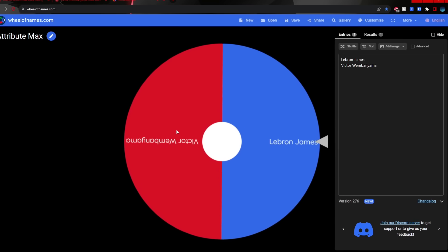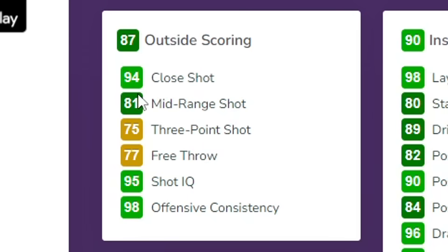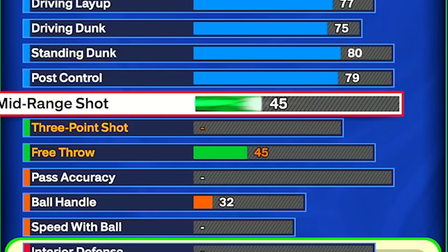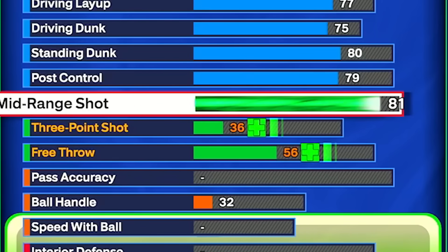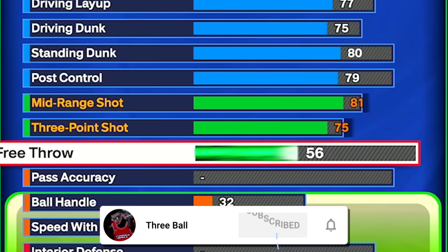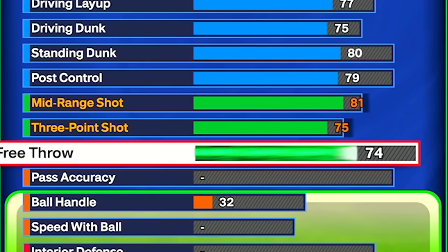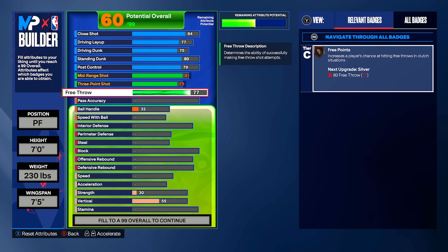Now we're going to spin for shooting stats. We're going to use LeBron's shooting stats. They kind of have similar shooting stats. He has an 81 mid-range, 77 three-pointer, and 77 free throw. So we're going to copy this down exactly: 81 mid-range, which will help us unlock some jump shot bases, 75 three-pointer, and 77 free throw. That's the shooting stats done — the build is actually coming out pretty nice.